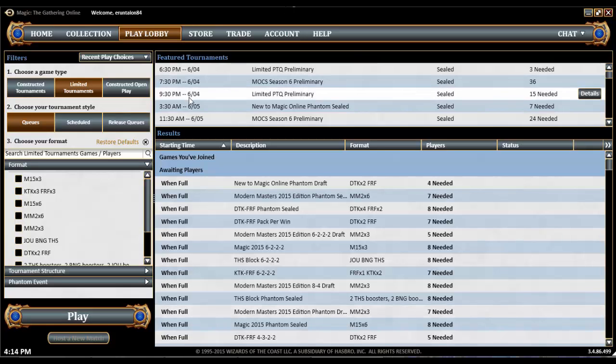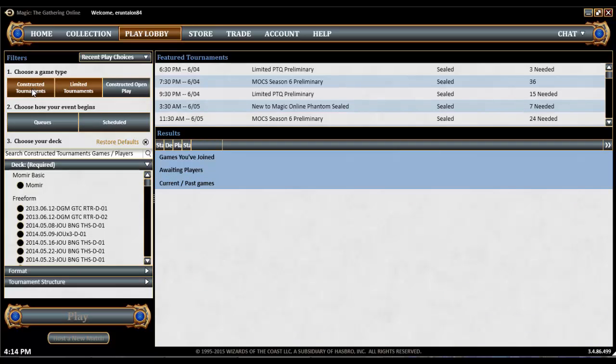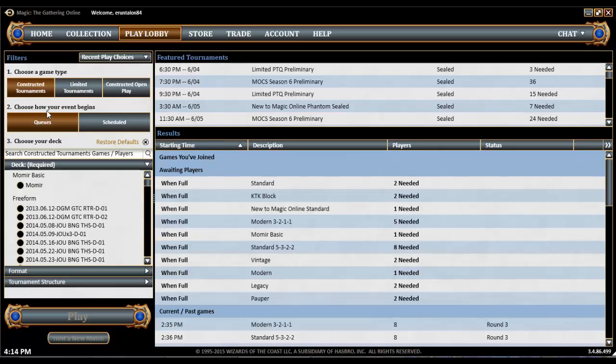So this is the play lobby. This is how you join tournaments and how you join games. We have constructed tournaments. Tournaments are things that have entry fees that pay out in prizes. Some of them are scheduled and some of them are queues. So here we have constructed tournament queues — these are where all of your 1v1 and 8-man queues live.